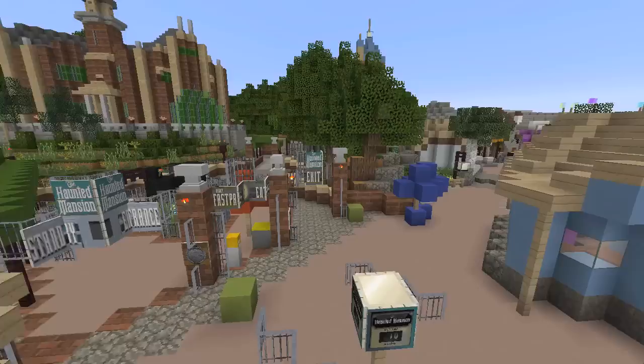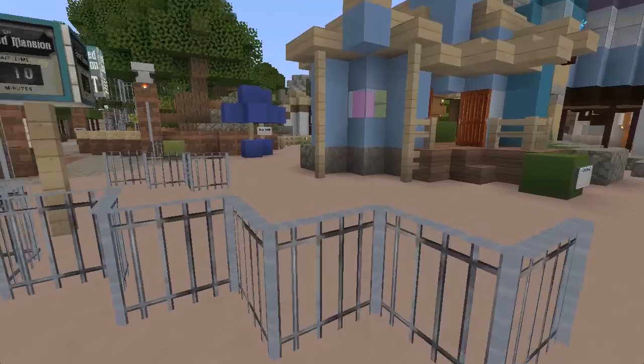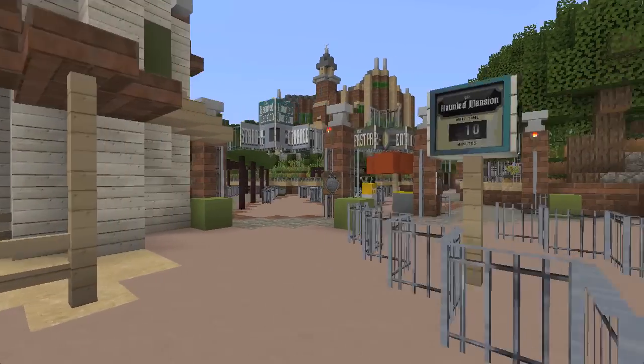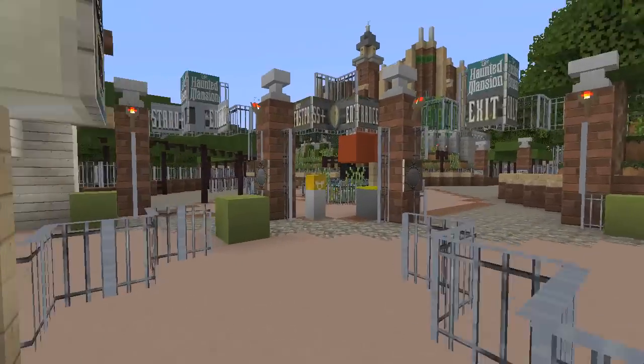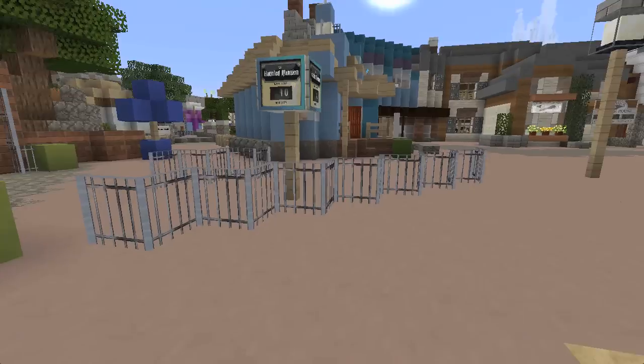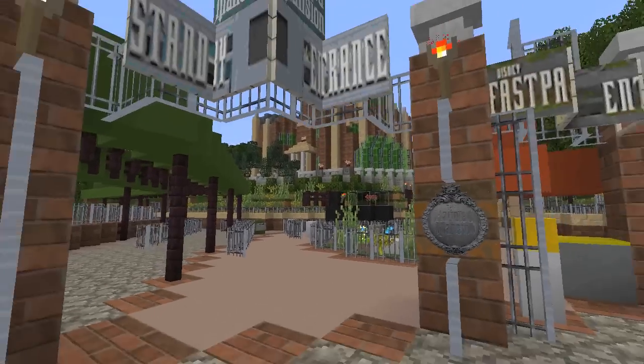We are here in the Magic Kingdom at the Haunted Mansion. Now if you're new to this series, basically it's just a fun game of 'what if' — just a fun creative exercise. I don't actually want to see certain attractions change in certain ways, though sometimes I do. But in the case of the Haunted Mansion, this is just a fun game to throw some ideas out there.